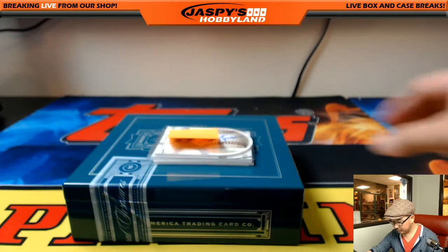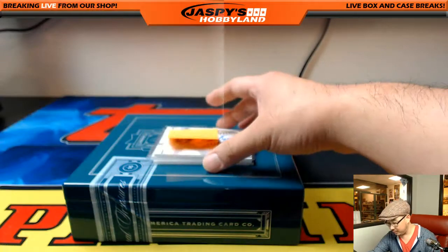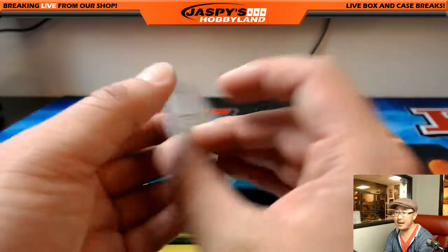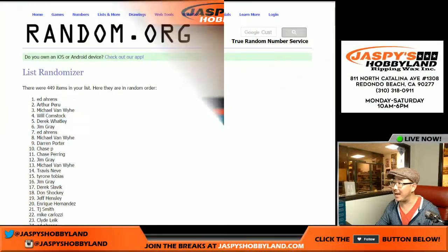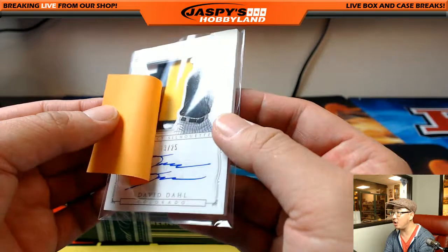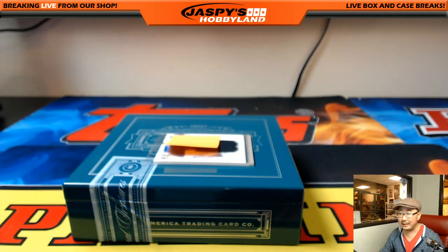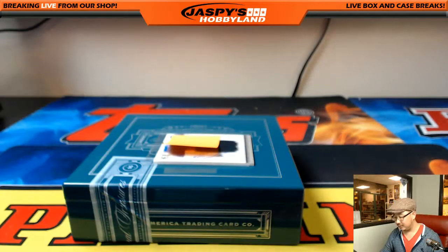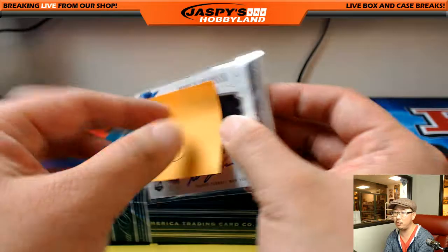The second person is Arthur. There you go, Arthur — number two. Arthur, you get the die-cut Dave Kingman autograph out of 99. Number three — Michael Van Wye. Nice one, Mike. You get the Prospect Silhouette auto, David Dahl, 13 out of 25. Great prospect for the Rockies. And last but not least — Bulldog fan, Will Comstock. Nice, with a little bonus at the end. Rookie Colossal jersey and auto, 24 out of 99, Wilmer Flores.